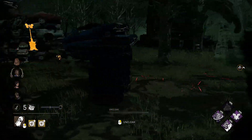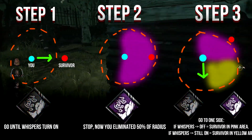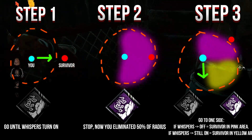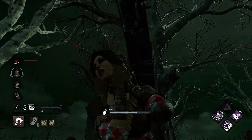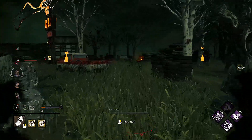So how can we find a survivor? There's a cool hack. Go straight until the perk turns on, then stop and move left or right. If the perk turns off, then the survivor was on the other side. This will narrow the big radius down to just a little quadrant, and you'll know that the survivor is somewhere in front of you.